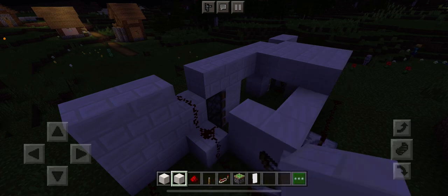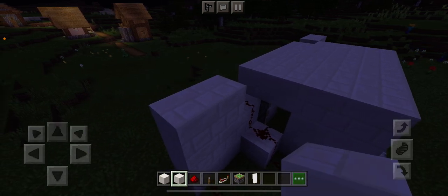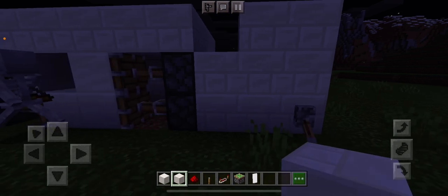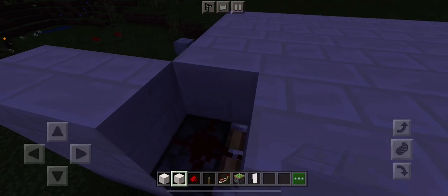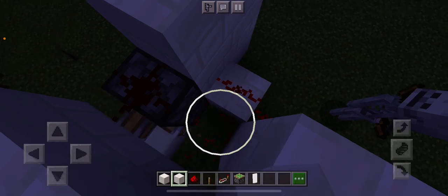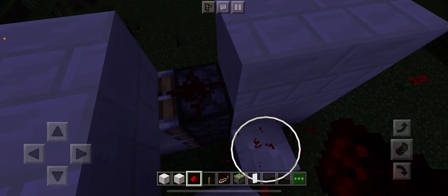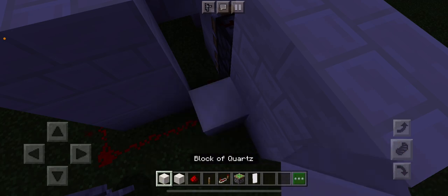I usually don't make redstone things because I'm not that good at redstone. Get the heck out of there, skeleton — geez, you were about to get crushed. The thing is, I forgot to remove that block and the redstone is not connected. Let me fix this up right here.